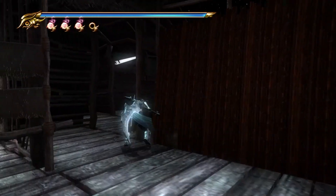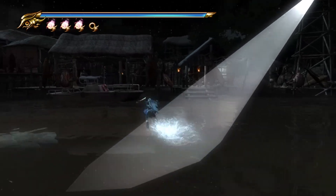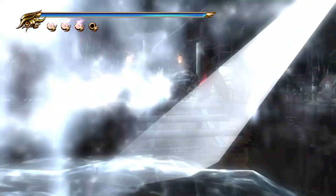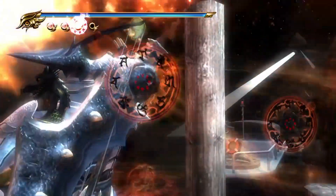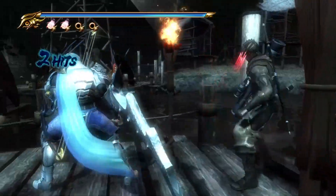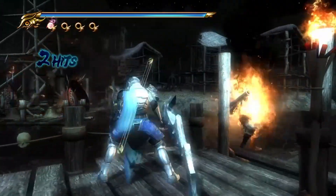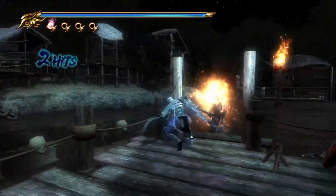Now this is a very annoying part. To this day, I don't know what shooting the lights does, but I'm just going to say it does absolutely nothing. Just spend Ninpo here — there's a Ninpo chest nearby, so feel free to use it.